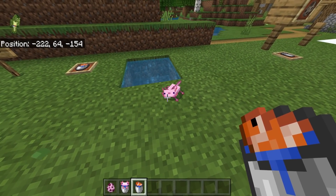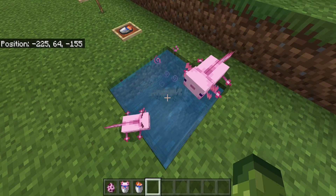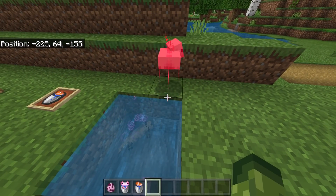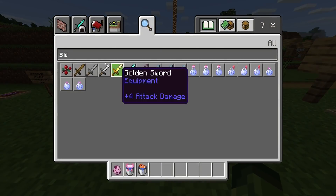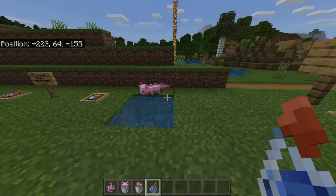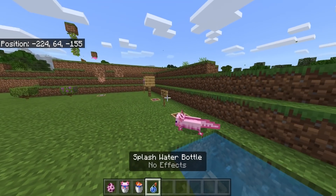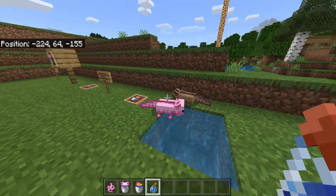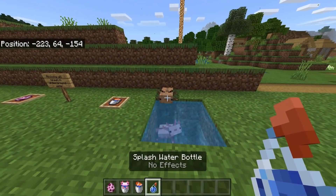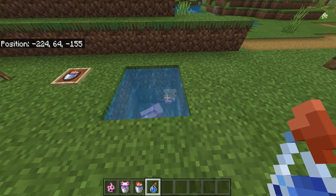If you do hit an axolotl and it takes damage, it will play dead so it can regenerate and get ready to attack, so be very careful. Also worth mentioning: splash water bottles do work on these. If you're taking them from one location to another and don't have a bucket, you can use splash water potions and it will stop them from drying out. They will dry out over a period of time, so make sure you protect them — they're actually an endangered species.